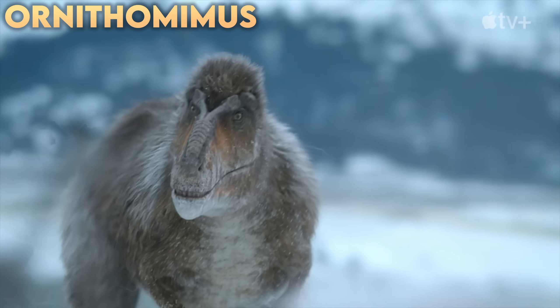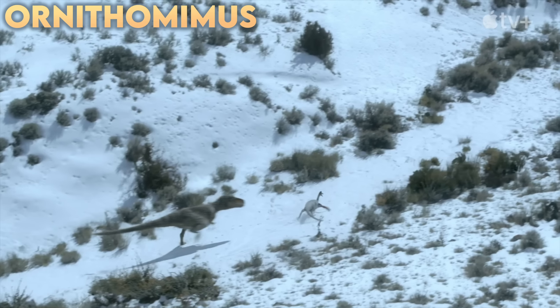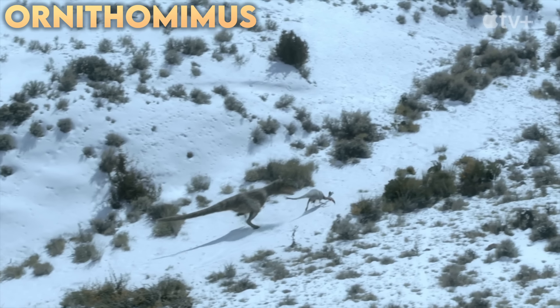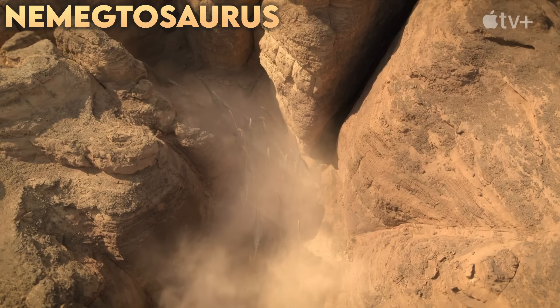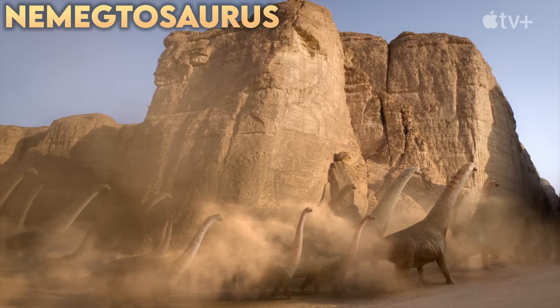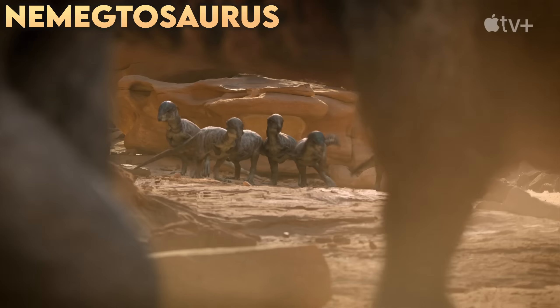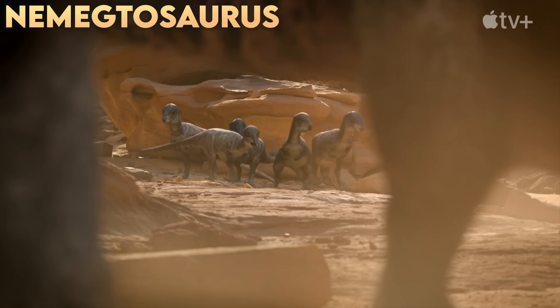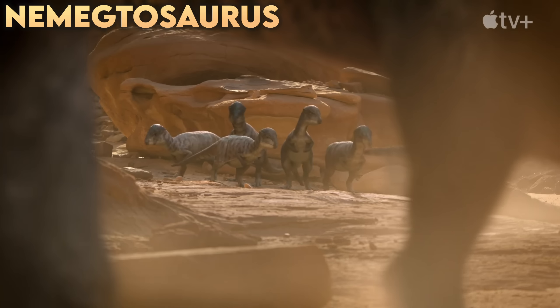Ornithomimus is returning here — Nanooksaurus is back, he's hungry, chasing down a herd of Ornithomimus coated in those gray and red feathers as we saw in Season 1. Next up is Nemegtosaurus, a sauropod from Mongolia, herding alongside an as-yet-unnamed Mongolian Titanosaur. You can really get a glimpse of the vast size difference between the two.